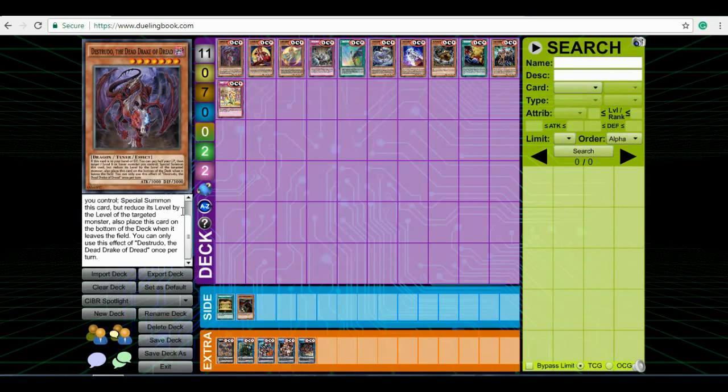Ancient Fairy Dragon is someone who's definitely going to go up because of this card, because Ancient Fairy just makes field spells a lot better and more consistent — you get to search them, you get to pop your opponent's field spells, and Ancient Fairy also lets you special summon monsters from your hand at the cost of your battle plays. The only thing with Distrudo is that it goes back to the bottom of your deck after you use its effect, which isn't really a bad thing because the effect is once per turn anyway.